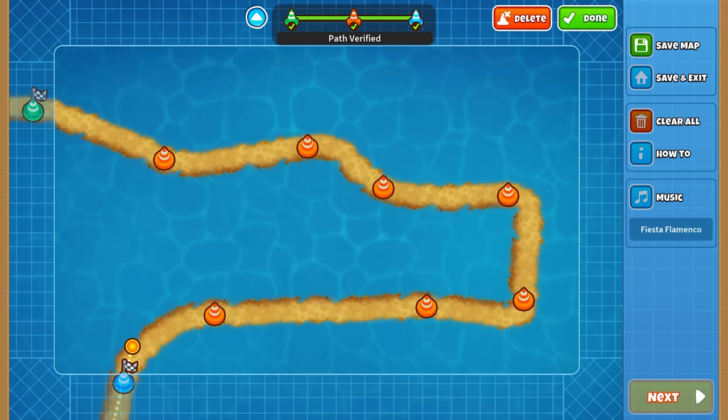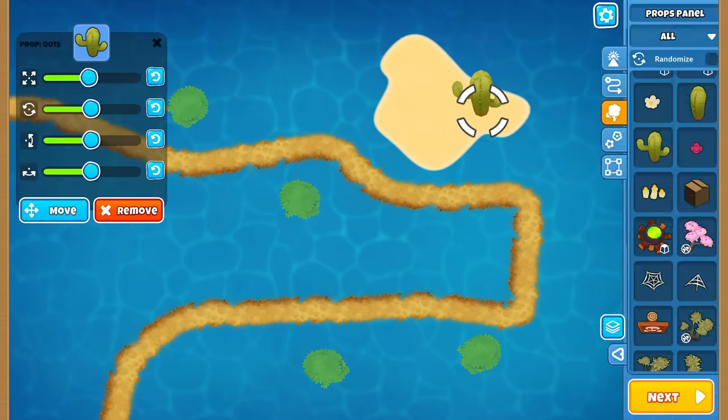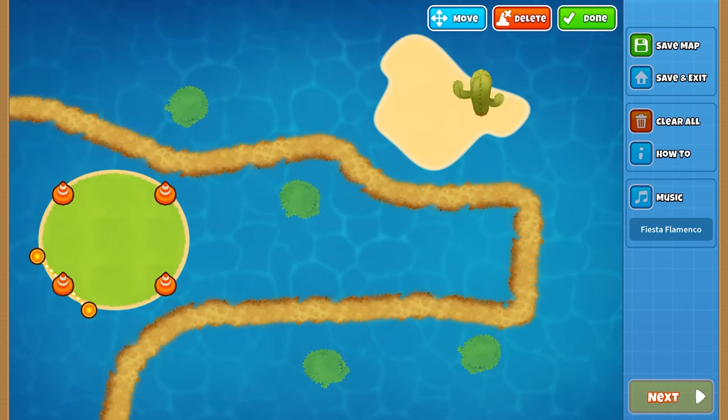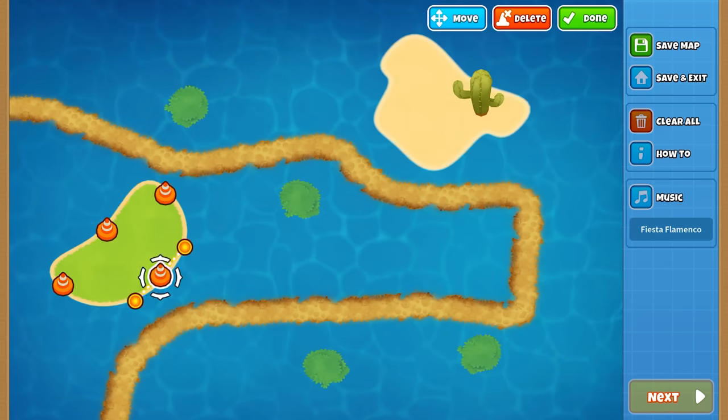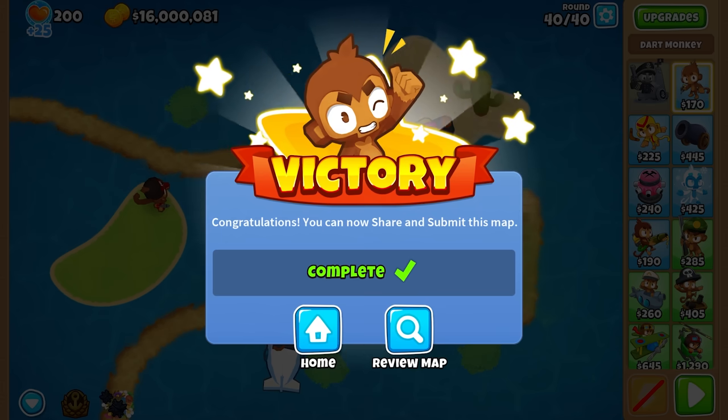Design your map by creating paths, build your environment by placing objects and blockers, then simply beat the map yourself to be able to share it with others. This is a groundbreaking new feature for BTD6 and we cannot wait to see what incredible creations you come up with.